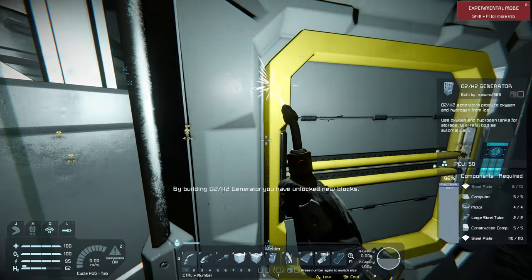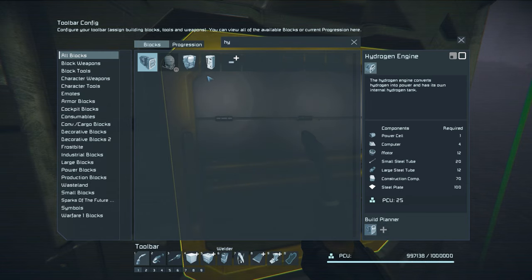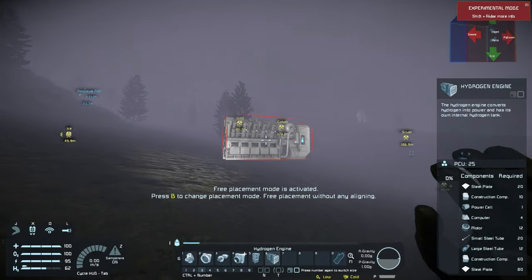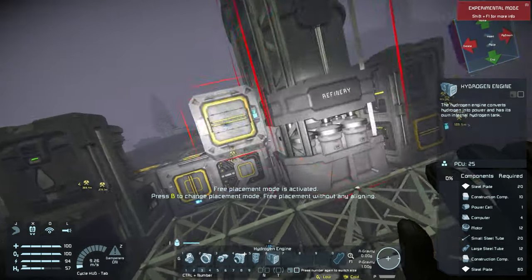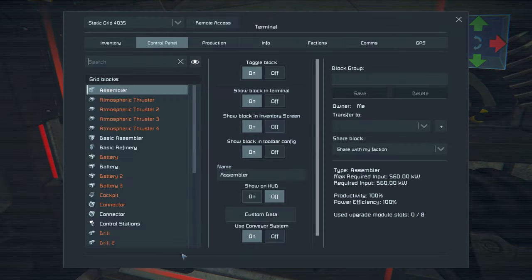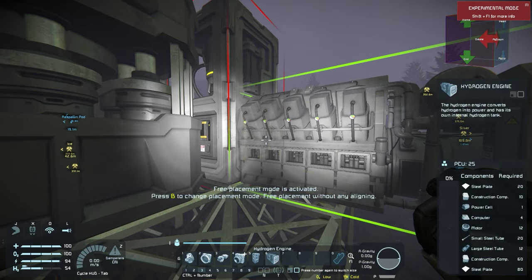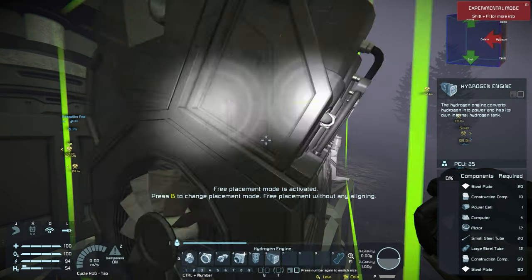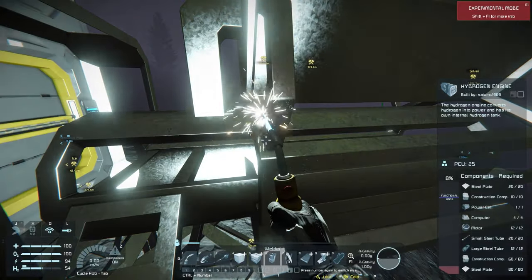The O2 generator has ports on opposite sides and on the long side. Making sure we've got a port facing the right way. We don't have quite enough steel plates for full health but good enough. This hydrogen engine is going to produce power for us, but we need hydrogen from the O2 generator to fuel it. The hydrogen engine has one port on the front and one on the bottom - kind of an odd shape.